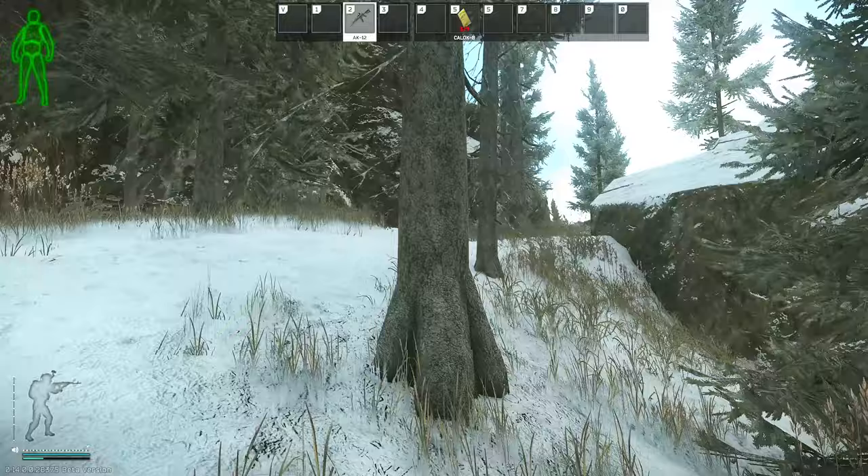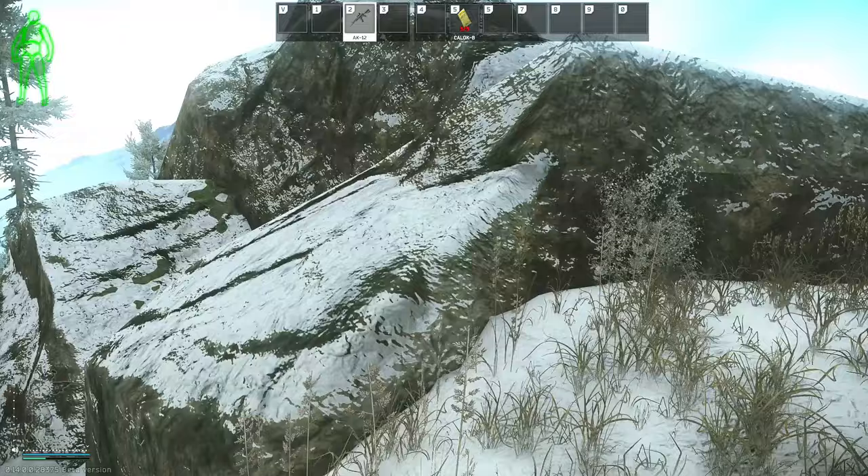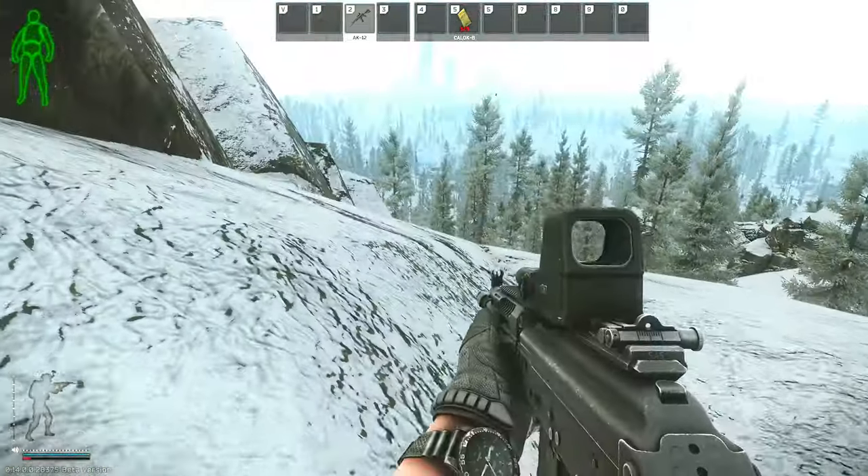As we start up this hill, the weather station box is going to be immediately on our right once we get up to the top. As I go up on top of this rock, I will show you where the weather station is in relation to scav town.